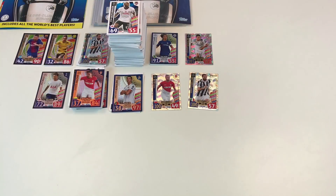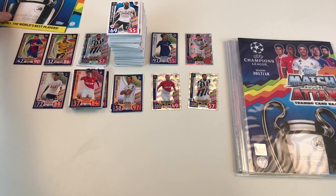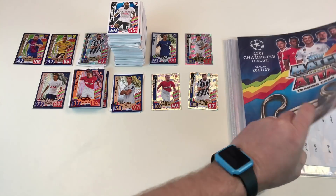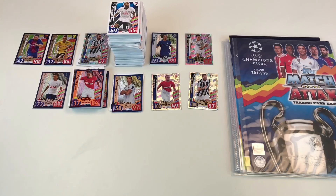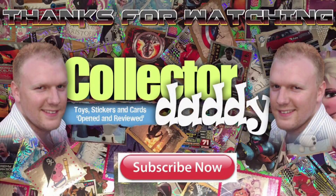So there you go guys — an awesome mega video and the hunt for a hero pack continues. We'll do more of these in our next video to try and get one. Just to recap what we've seen today: a starter pack at five pounds with all the cool bits, two tins at six pounds each, a five-pack multi-pack, and 20 individual card packets at a pound each. What an awesome collection so far — please do like and subscribe, and watch out for more Champions League Match Attax cards in our next video. Thanks for watching!